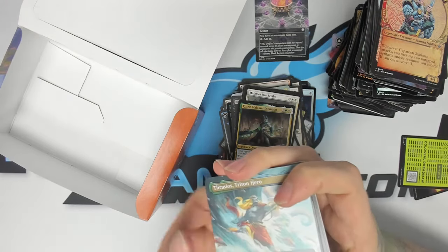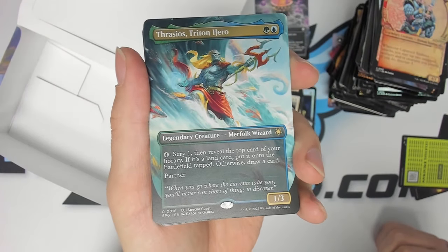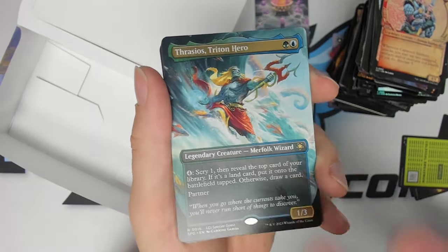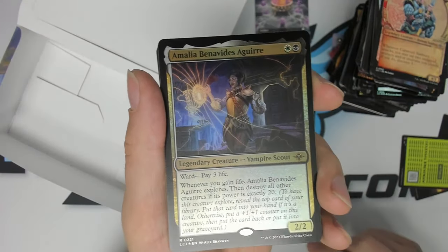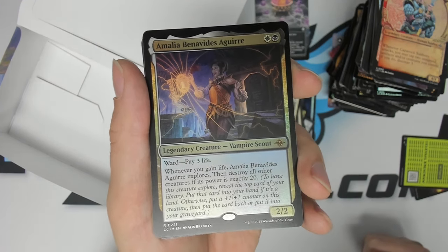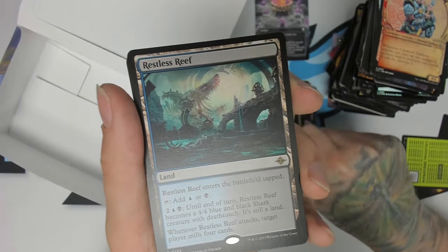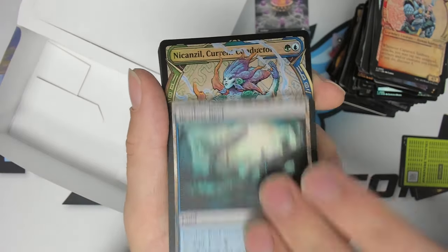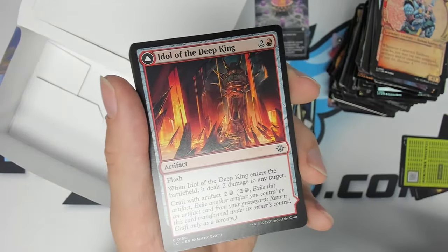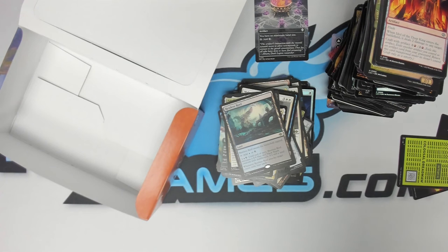What do we got? From the special guest slot: Thrasios, Triton Hero, originally printed in Commander 2016. We have a foil Amalia Benavides Aguirre — I know this one combos with Wildgrowth Walker, really cool foil. And we got Restless Reef, the blue-black rare land, and a little showcase card. Not a bad booster to end on! Thank you all for coming and watching me open some boosters — these will all be available on our website at hfxgames.com.